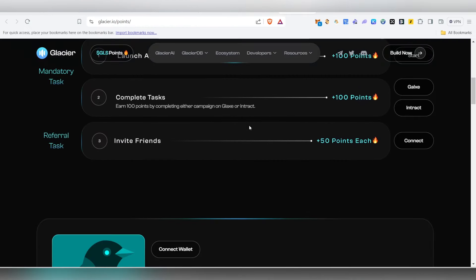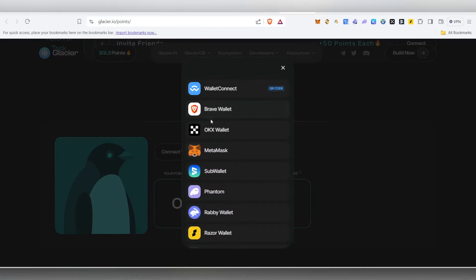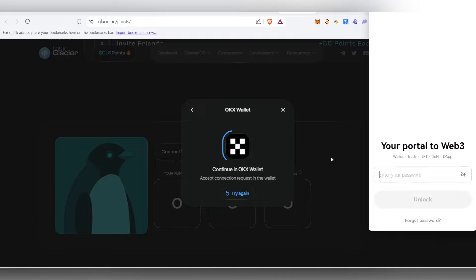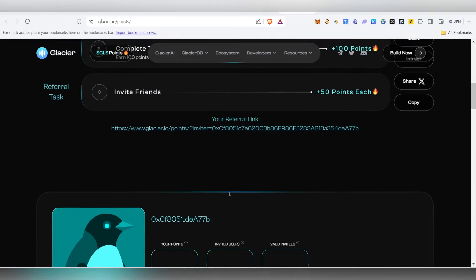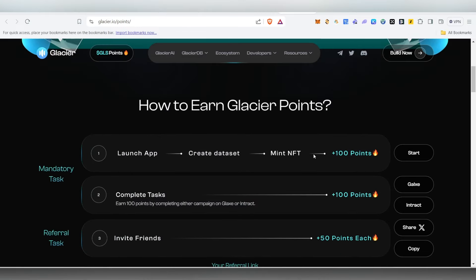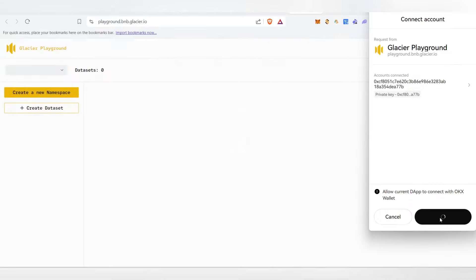Now coming back to the project. Once you come inside, the first thing you need to do is connect your wallet — just click on connect wallet. I'm going to use OKX wallet, which is the same wallet I use in MetaMask. So just connect your wallet. Once your wallet is connected, you can see the mandatory task. Click on the start button and it will take you to the particular platform. Again, click on connect wallet and connect with OKX wallet.